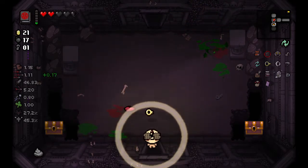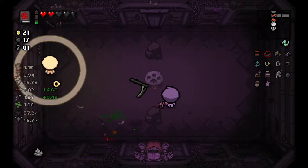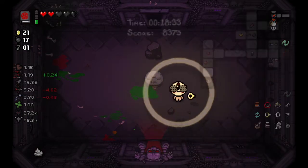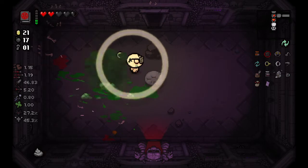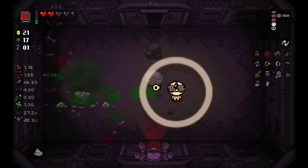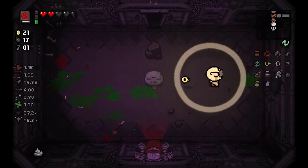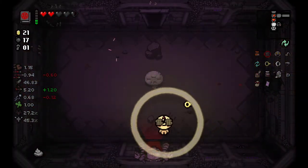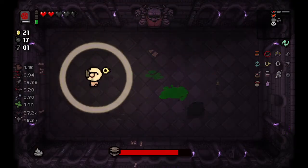We're not getting that many keys — all we really need is keys. New triple shot turrets. We should be looking for the top secret room — I don't think I found them on the past couple floors. Siren — this new boss — she was in anti-birth.